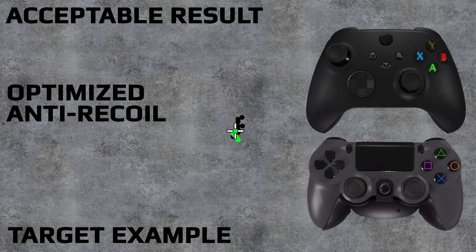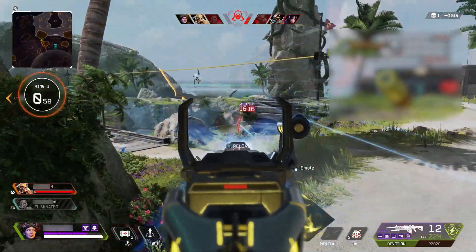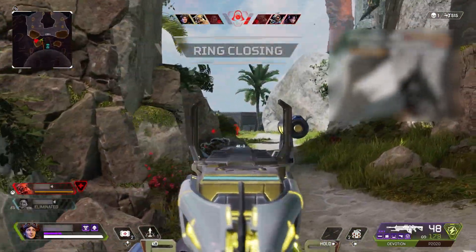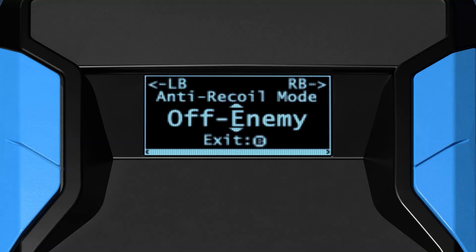When you are satisfied, press the right stick button to save and exit. This stops the rumbling and saves your adjustments. Keep in mind that your adjustments are only good for your current weapon. If you make changes to the weapon slot, it resets your adjustments to default. If you are finding anti-recoil to be less accurate when you are aimed directly at an enemy, please watch the anti-recoil mode video for more information regarding the off-enemy, on-enemy, and dynamic modes.